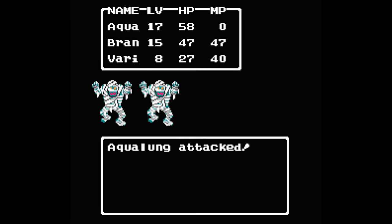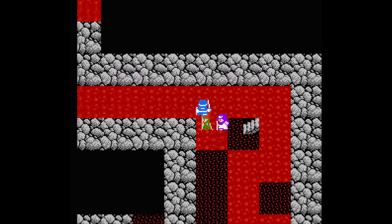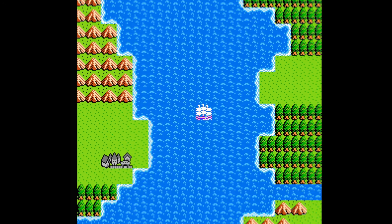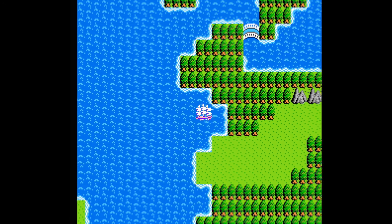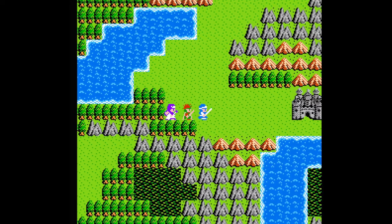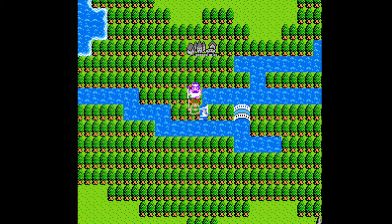There are more landscapes like a snowy mountain, a volcanic cave, and even at sea. That's right — now you can sail in a ship, which is necessary to travel to different islands, continents, and other inaccessible areas. That's another thing: the overworld map is much bigger than the original.